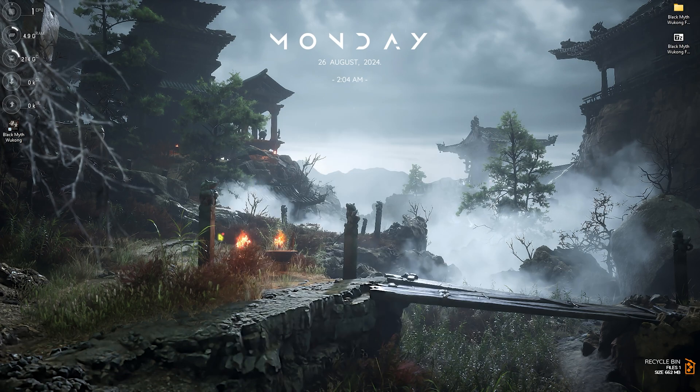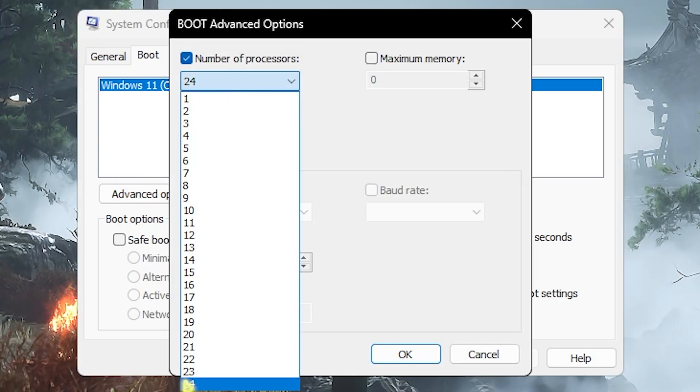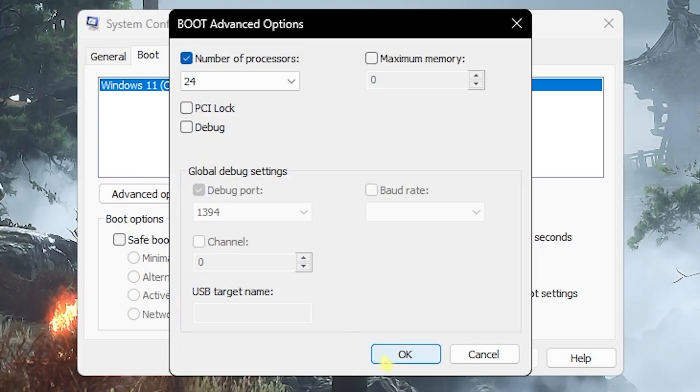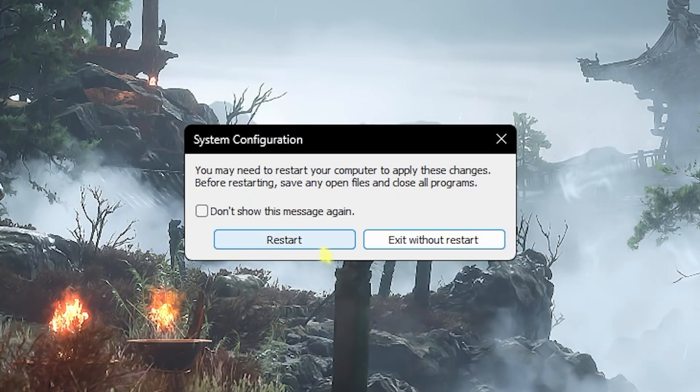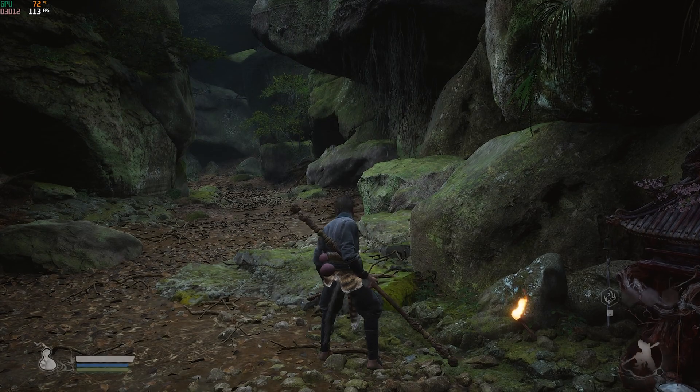Next is boot configuration. Search for msconfig to open System Configuration. Head to the Boot section, click Advanced Options, enable 'Number of processors,' and choose the maximum number available for your PC. Click OK, then Apply, then OK again, and select 'Exit without restart' when prompted.